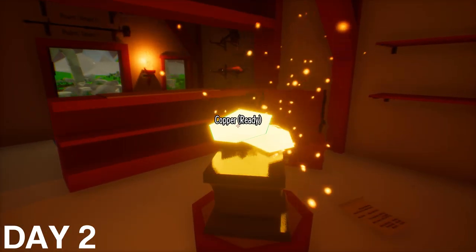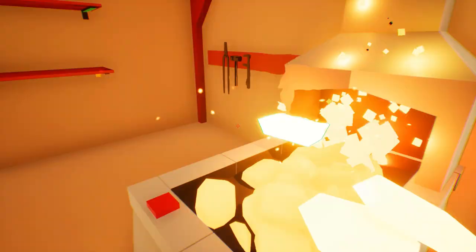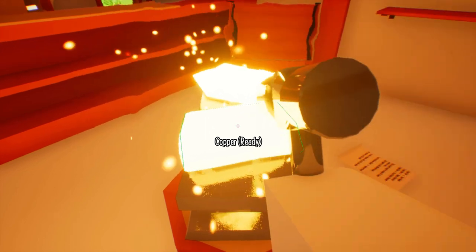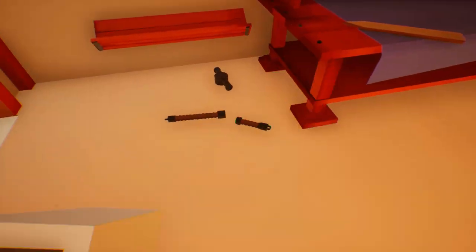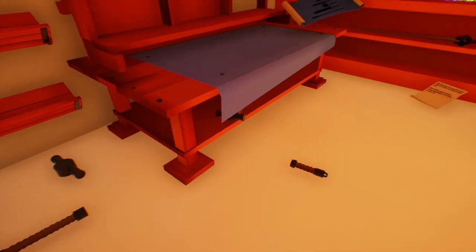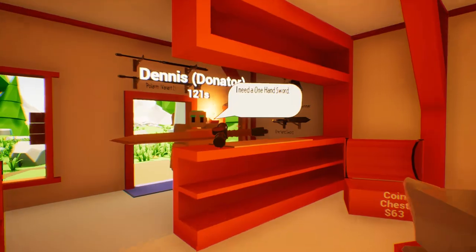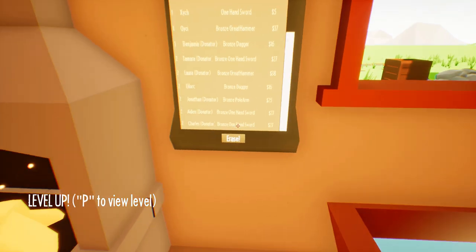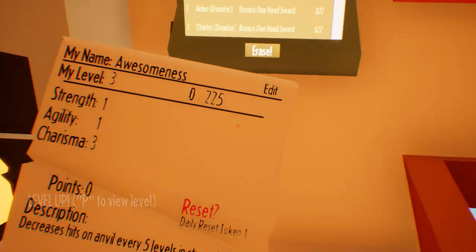All right, day two. Let's see what someone wants now. Another one-hand sword coming right up. What I'm going to do, guys, is I'm trying to get a little bit more money so that we can actually get the other ores. So this might take a little bit. Hopefully I do it right. There we go. Here you go. Level up! Nice. Did we get all our money from that one too? We did. Okay. Let's put it in our charisma. Nice. Doing good.